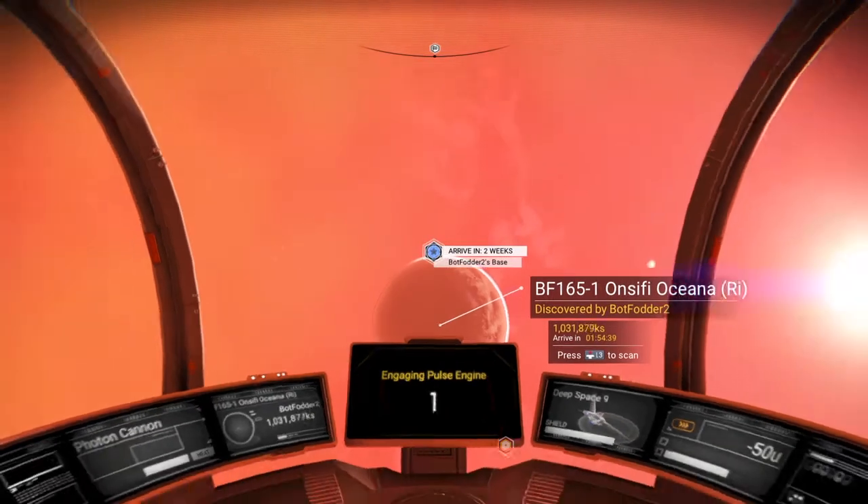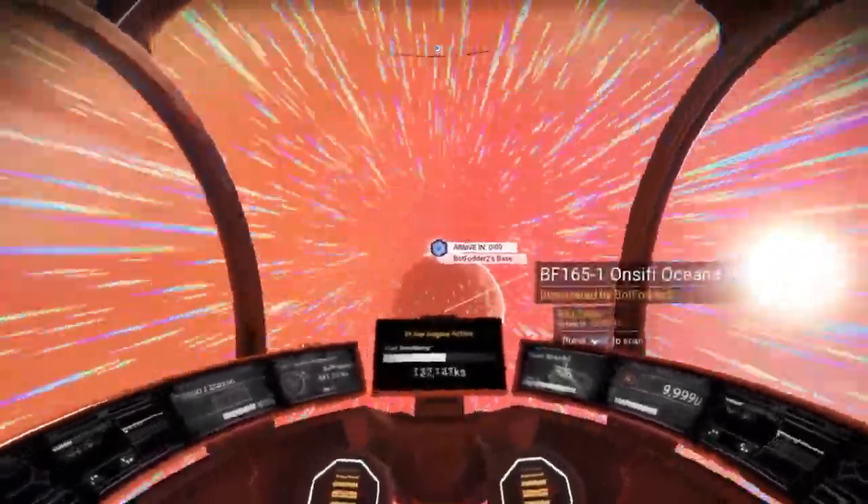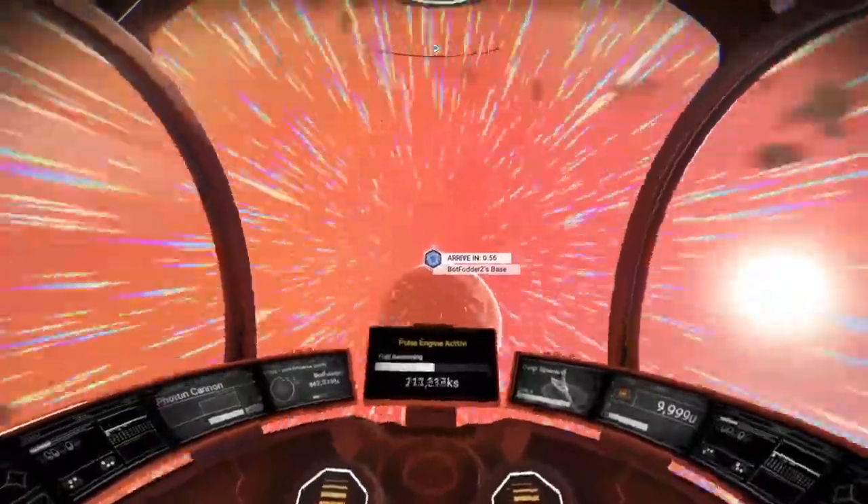R.I. — Rigogen. It's probably an ocean planet, so it's got Rigogen on it, of course. Rigogen is the glowing plant that you can get underwater.